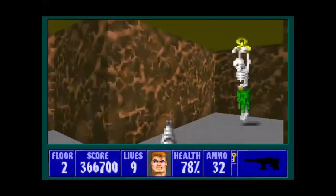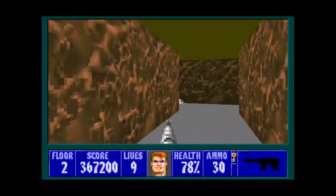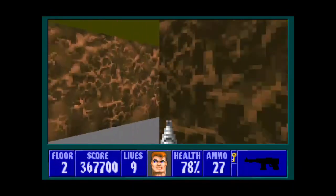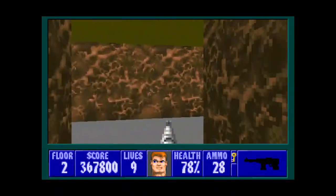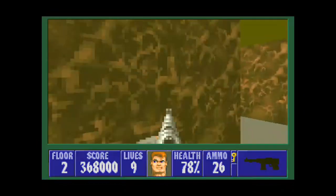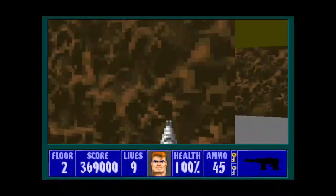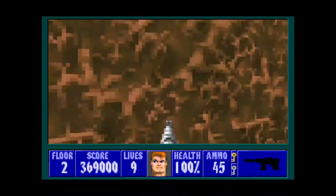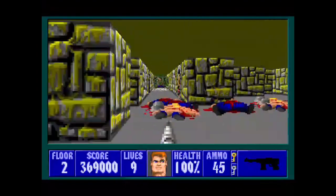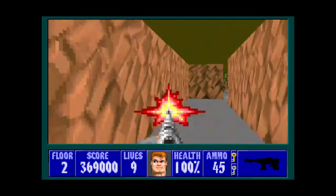Wow, he almost got me that time. Lucky for me I'm the creator so it doesn't take as much memorization to produce a smooth walkthrough. Now we're going through this corridor — careful of these guys. That's a shortcut door from when we got the gold key. In here there's an SS, a one-up, another SS, and a silver key. So now we can actually exit, which is right at the beginning in this corridor right here.